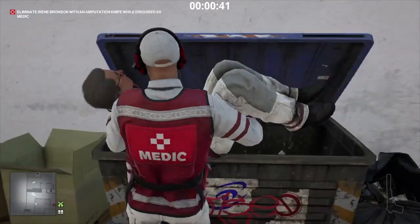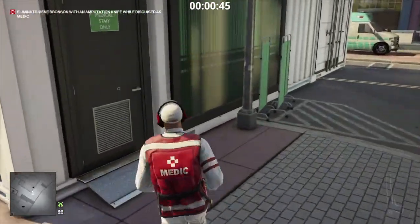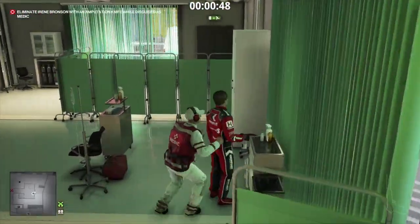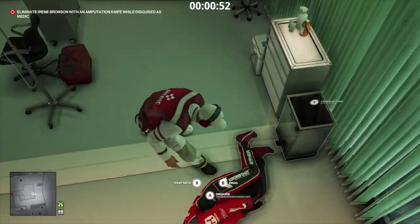We'll just subdue him and pop his body into the crate. Now there is a Cronstat driver inside this area as well, so we can just run in and take him out. Just subdue him — there is a little container there that we can pop his body in.